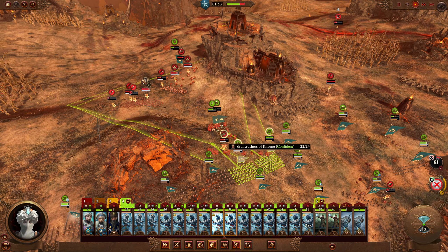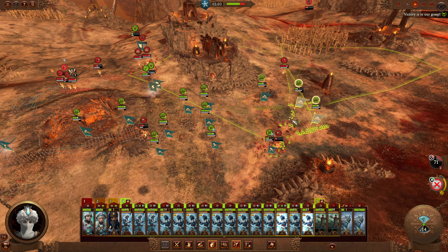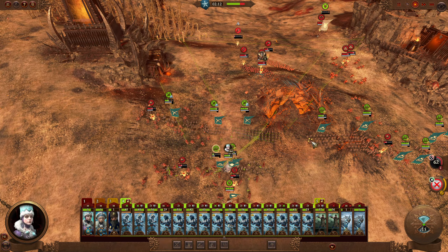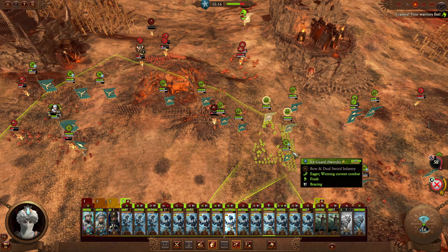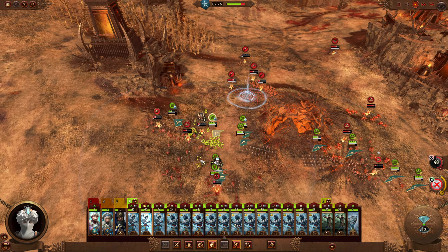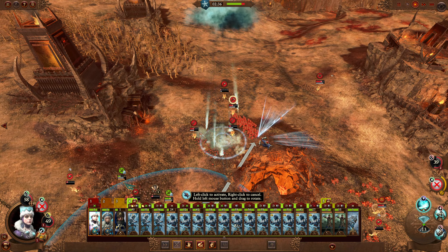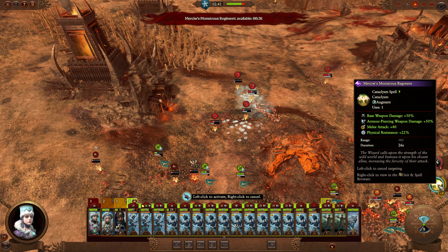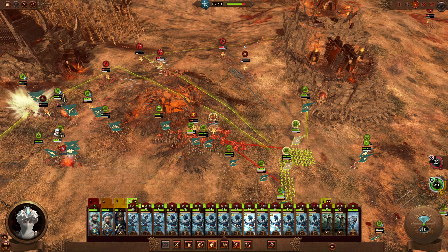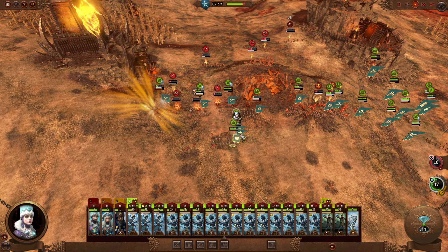Oh my god, the Skull Crushers are here! Those should go down — Jesus Christ. These fights aren't going as expected. These are some really tough things to break. Please take them down! I want to buff this dude. Disengage — I don't know why you're not disengaging already. That physical resistance buff is really, really important.